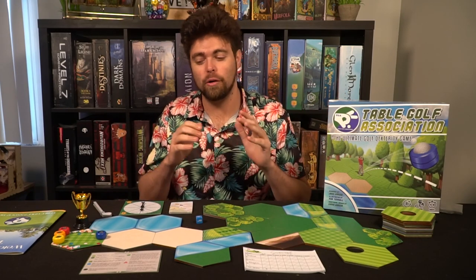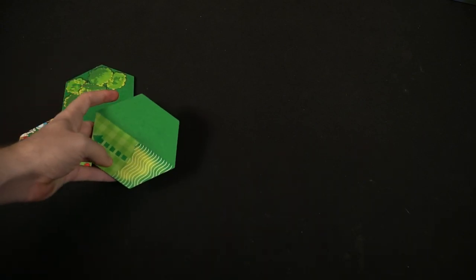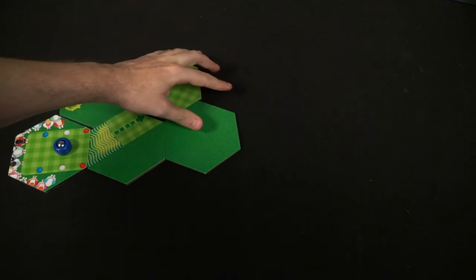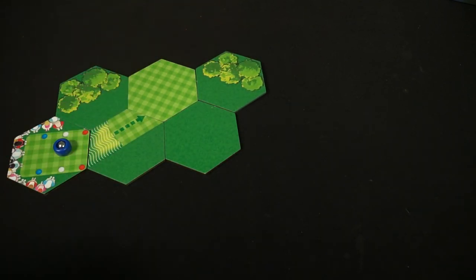Setting up Table Golf Association is pretty simple. You select a player, they create the field, place the tee, the hole, and everything in between — you can make it as large as you want. The only main rule is that the ball must have connecting tiles to get to the hole, and you also have to set the par — how many shots a player needs to get the ball into the hole without losing points.